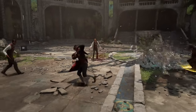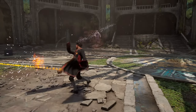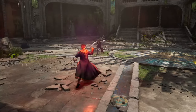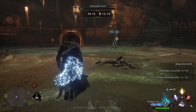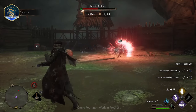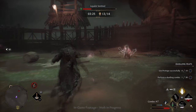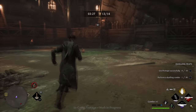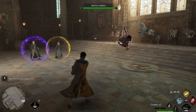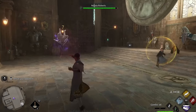The sixth skill is Rictusempra, which makes your enemies laugh uncontrollably. It won't do damage, but it's amazing for confusing the enemy and preventing them from using spells for a short time. The seventh spell is Stupefy — it may seem like a simple stun spell, but like in other RPGs, stunning your enemy is an easy way to start the fight and then use your damage skills so the enemy can't escape. And the last spell is Protego, a defensive skill that will either completely block the enemy's attack or at least reduce their damage.